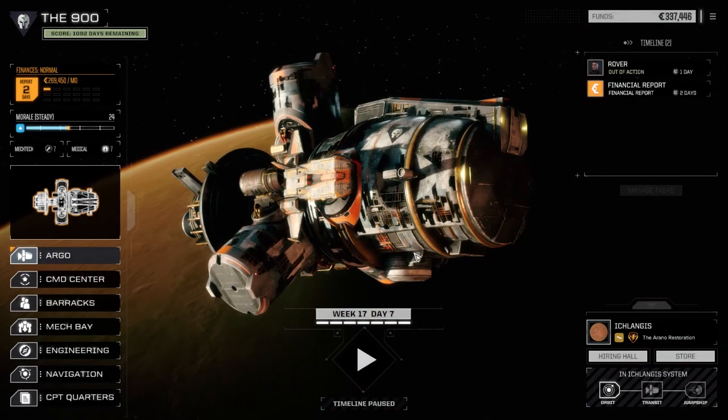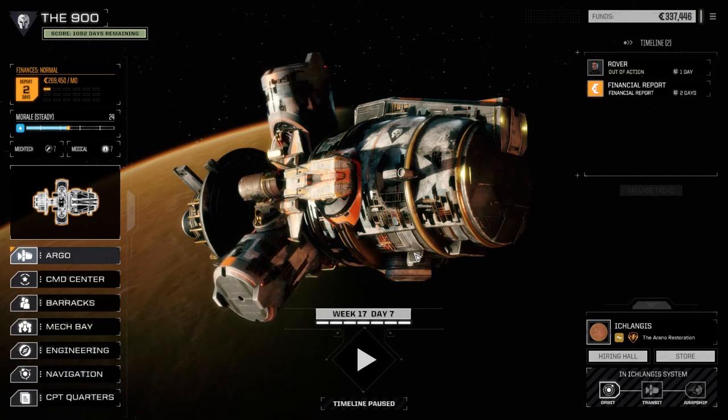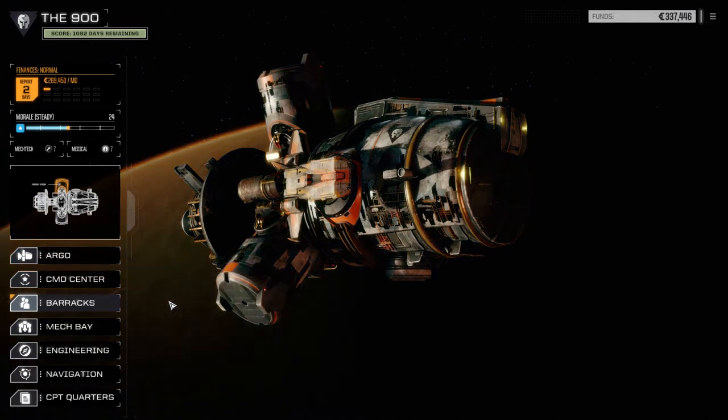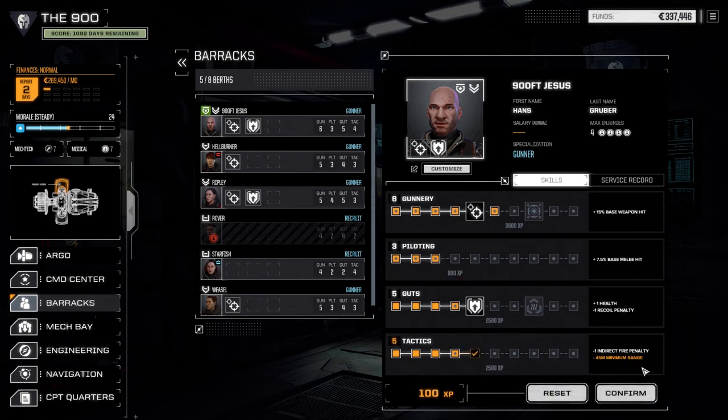Hey, what's up everybody, welcome back to another episode of the 900 Battletech Flashpoint series. Today I'm kind of excited — I had a look at the contracts on this planet, pretty sweet. First thing we're gonna do is go into the barracks because we have experience for our mech warriors to spend. For 900, I'm going to go with tactics — I want to get minus 45 meters of minimum range to get those LRMs a little bit more effective. The chance to hit has been pretty low because we've been within that minimum distance.